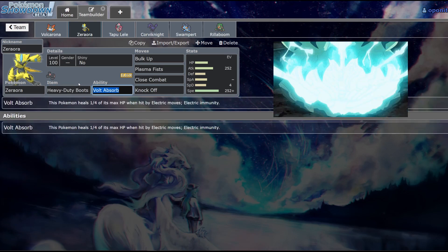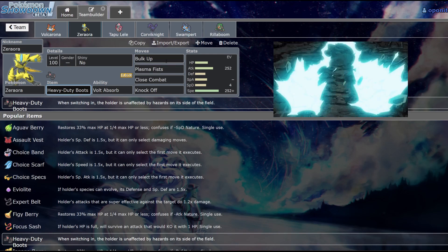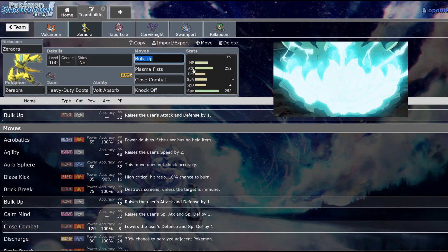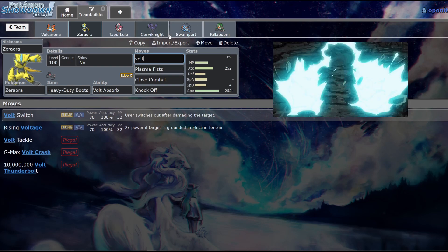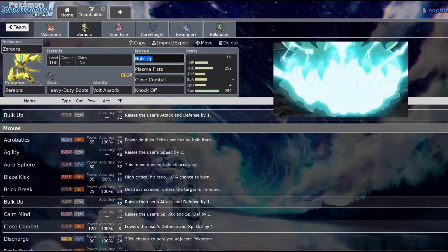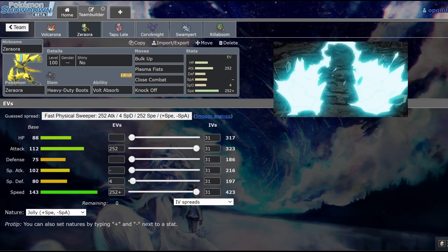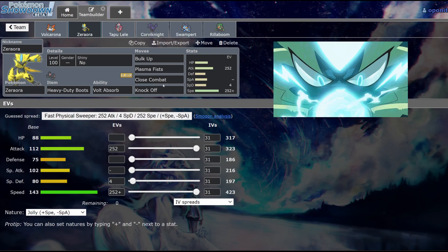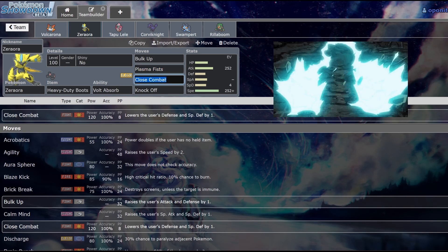We're going with Boots, which is also fine. Typically on physically-oriented sets you'd see Volt Switch for momentum, but I have three other Pokemon that can do that for me. So I went with Bulk Up, which is a little unorthodox but gives us a chance to finish things off late game. It's a really good late-game sweeper with an amazing 143 Speed and pretty good Attack too.